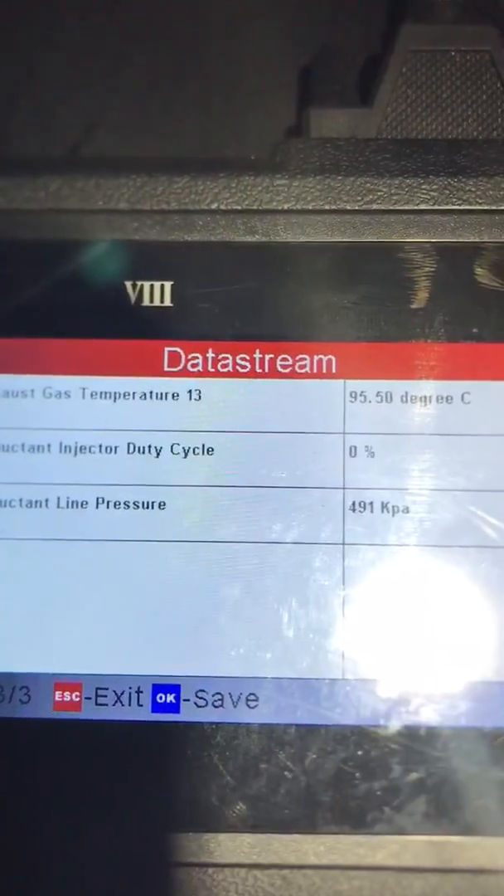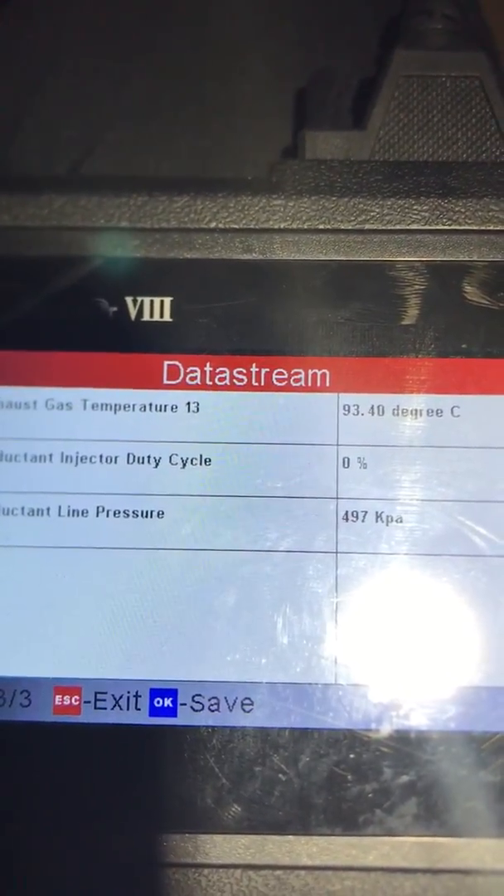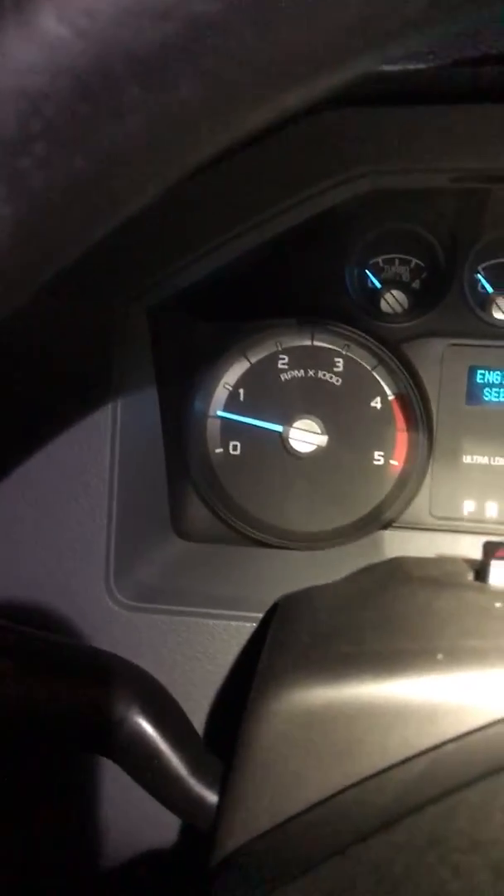Now we're going to idle it and watch that line pressure go up to 496 — it's at about 500, so that's pretty good. Now we're going to start driving, switching on the lights, and we're going to drive until the injector duty cycle does 100 percent.